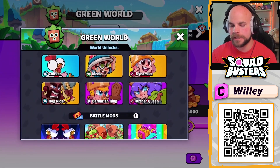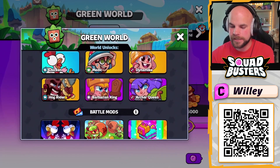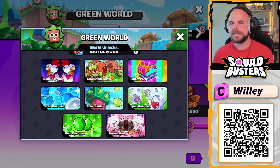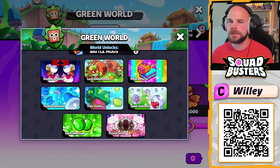These are all the starter characters. I'm still missing a couple — the Barbarian King and Dynamite — so I still have those to collect. Here are all the different battle mods that could potentially be spun, which are the different game modes for how you get gems.